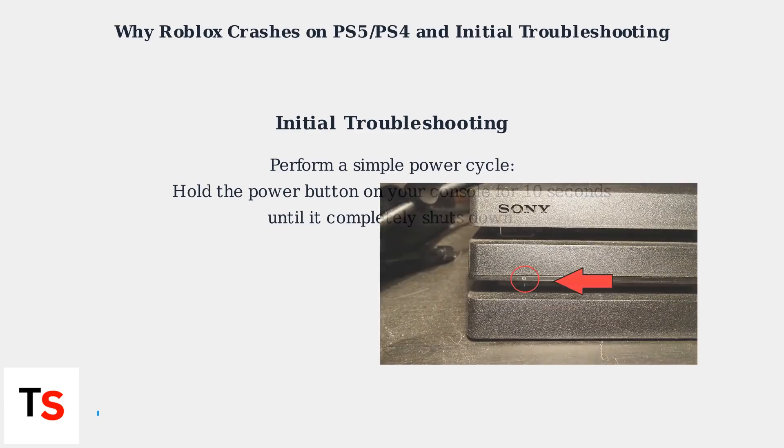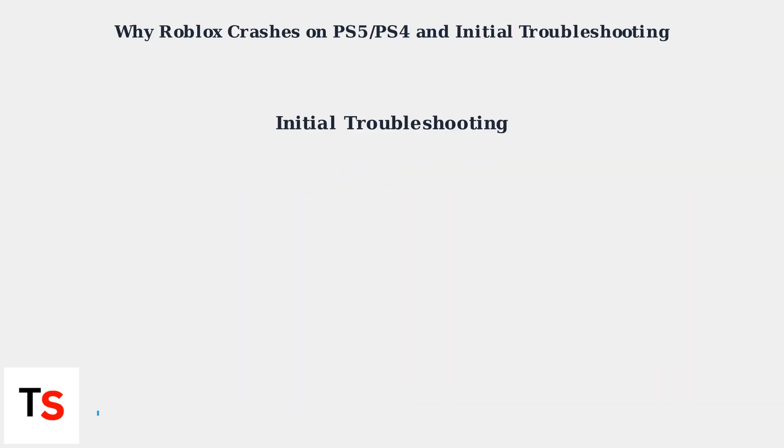To start troubleshooting, perform a simple power cycle. Hold the power button on your console for 10 seconds until it completely shuts down.